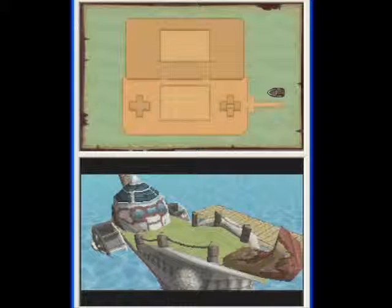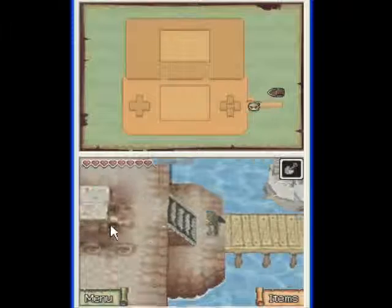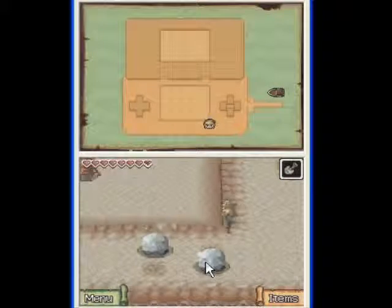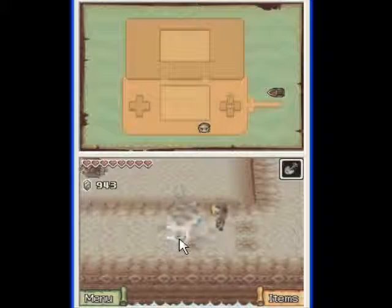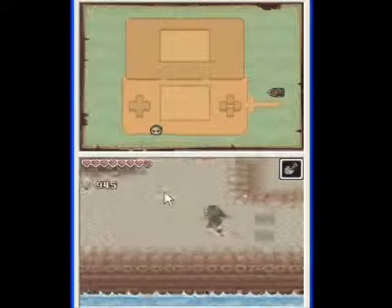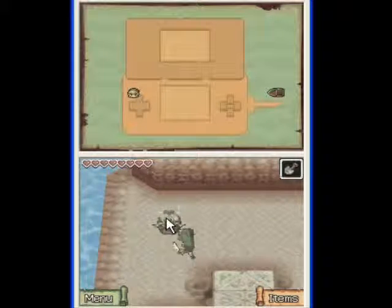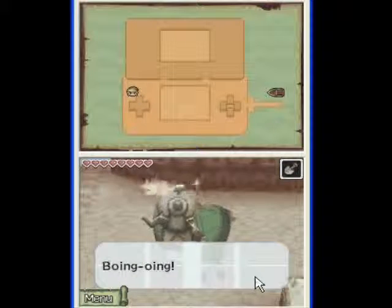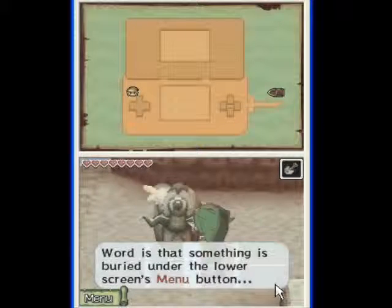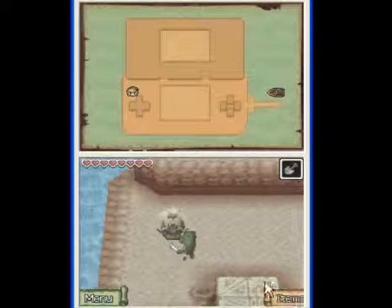D.S. Island. I imagine that most of you can recognize what this island resembles. Boing boing! Word is that something is buried under the lower screen's menu button. Whatever that means.